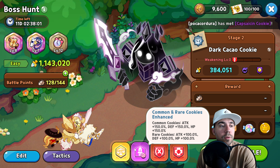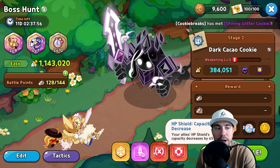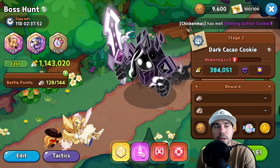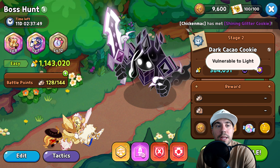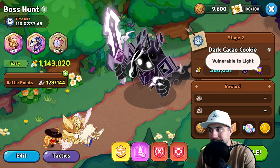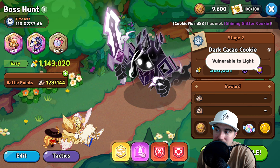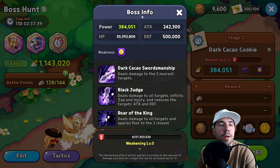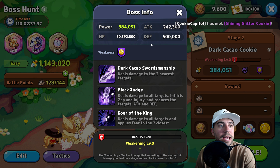Common and rare cookies also get big buffs. Additionally, HP shield is decreased and healing is decreased. Now, Dark Cacao Cookie — first off, it is weak against light. That is going to be a key part of our strategy, and we'll talk about that in a second.